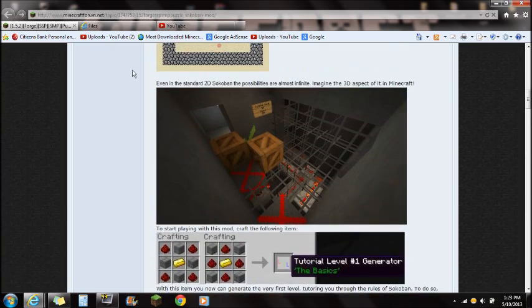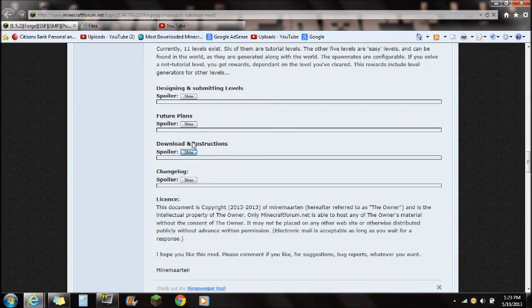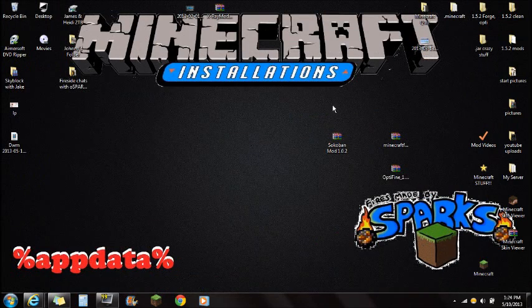Click on the link in the description that says the Sokoban mod — this will be the actual forum page. If you scroll down after all the pictures, you're going to see the download and instructions link. Click on Show and you're going to see the downloads. Always make sure you download the very top version, and save that on your desktop.